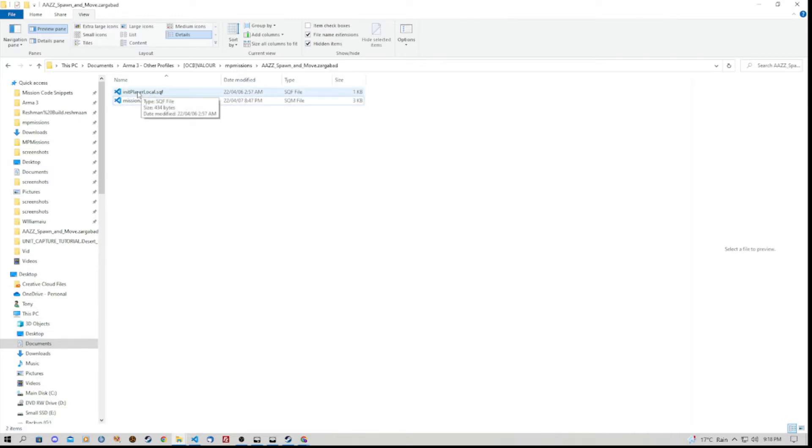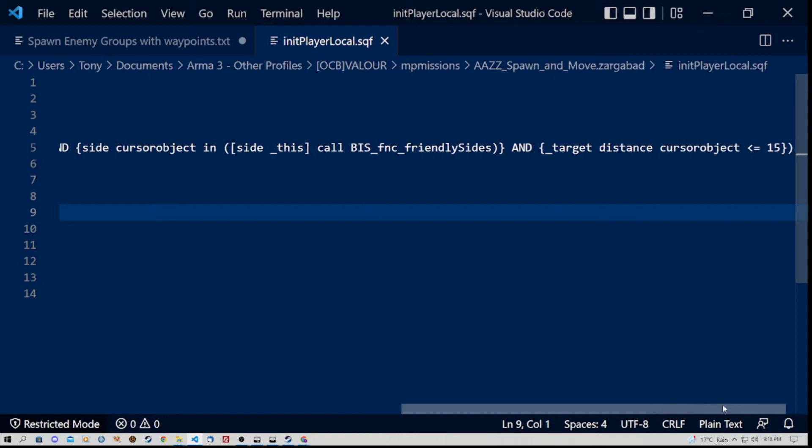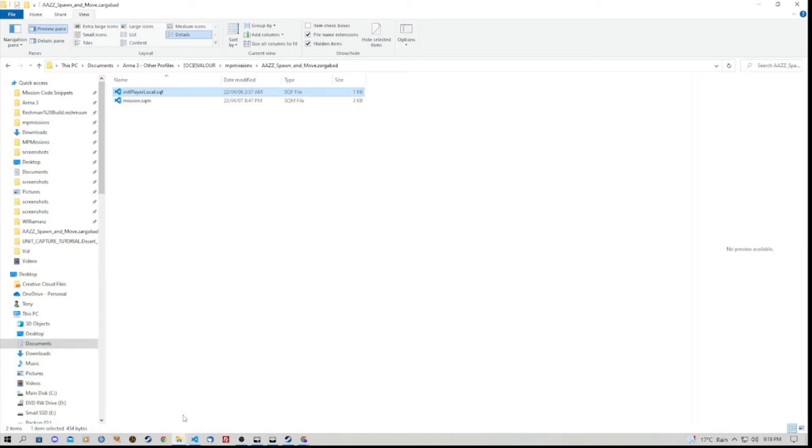In our initPlayerLocal.sqf — which is what you need to name this file — we've got some code. What this code will enable us to do is recruit AI once they have been spawned in using our spawn trigger. I won't go into all the code, but I will post it to a Pastebin page where you can copy and paste it into your initPlayerLocal.sqf file. It will work provided it is in your mission folder — it must be in the same folder as your mission.sqm.